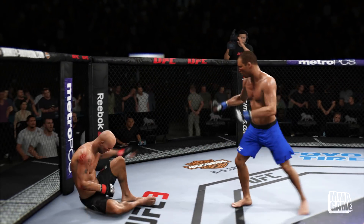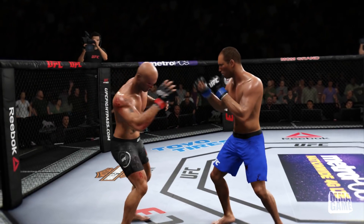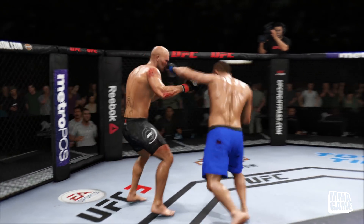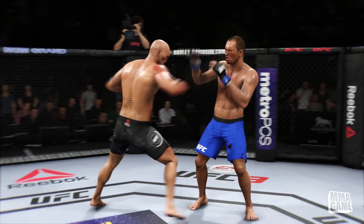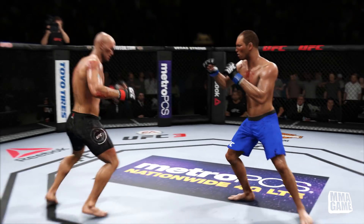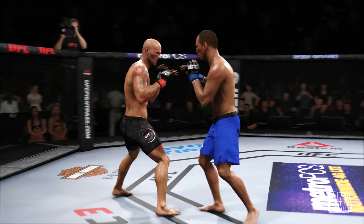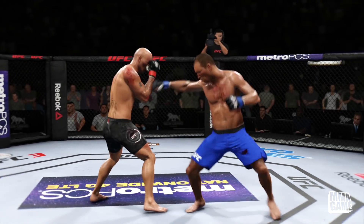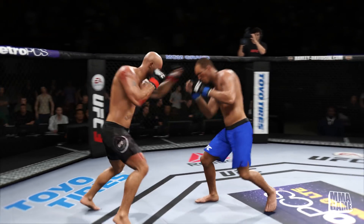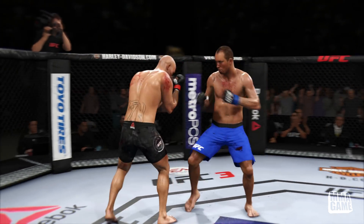We're just walking him down and we drop him with Hoist Gracie — big shot to the chin. He rocks him again! The hands of Hoist Gracie — he must have been training his boxing like a madman. He's taking shots but still staying in the pocket going for the takedown, becoming a wrestler on Hoist Gracie. We should have just let him take us down and triangle choked him. Without the grapple HUD we don't know exactly what submissions to go to, but I do know he has a really good triangle choke. Submissions have definitely been fixed and made way harder to get, which I'm actually happy about.